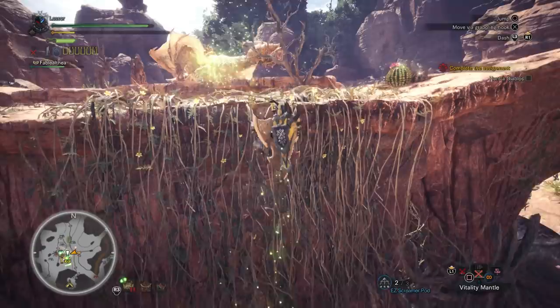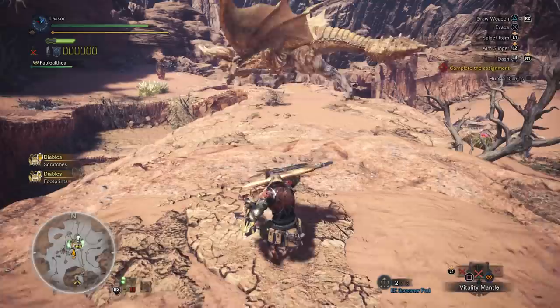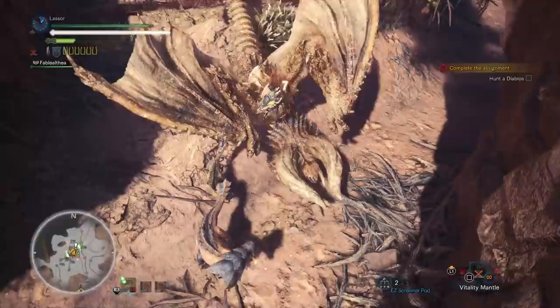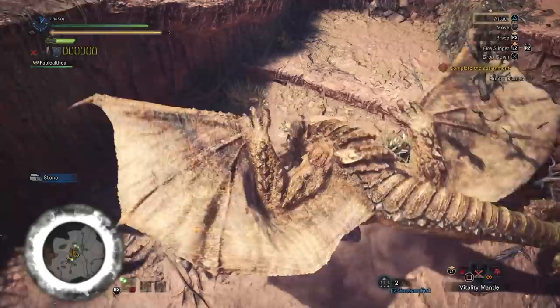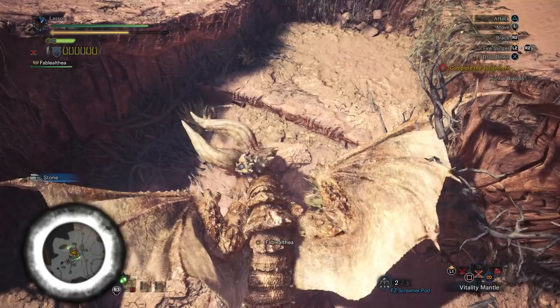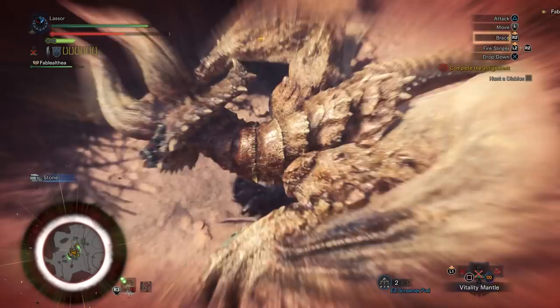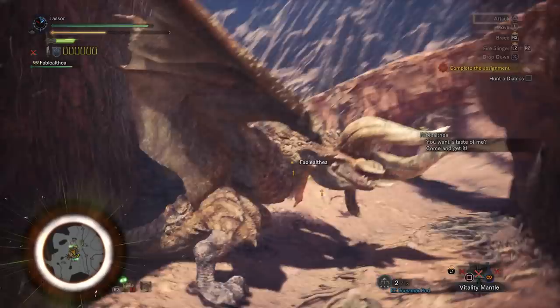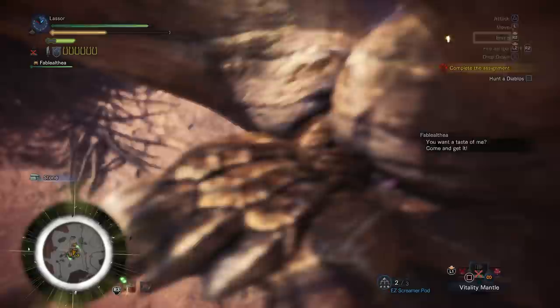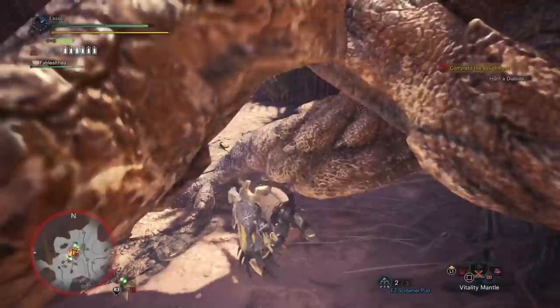There he is. Coming for you. I wonder if I can mount him here — got him! Let's go to the head. I'm staying on. He can fling you off, just be ready to press X if he does so you can grapple back onto him. I'm getting low on endurance. He's down. Unfortunately I've got to get my shield up — can't hit him with the big one.